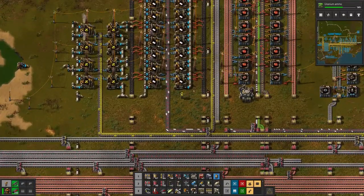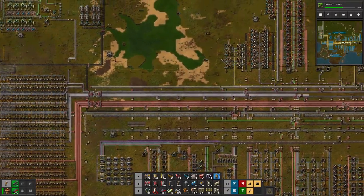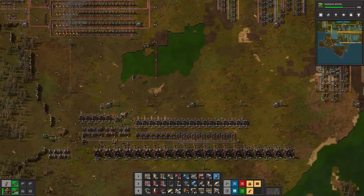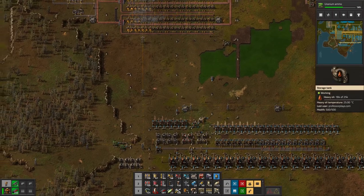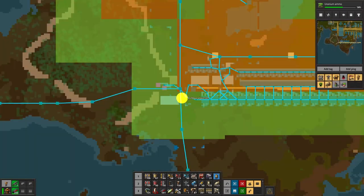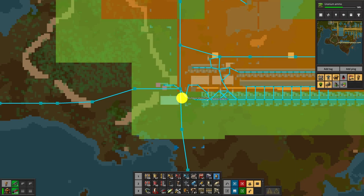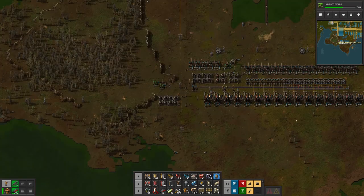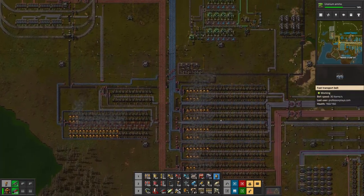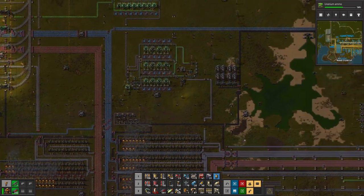Oh — plastic. What's going on with plastic? Petroleum gas — that's not good. Why is petroleum gas so weak? You are not in there — crude oil. I have to have crude oil. Add tag — 'Need crude oil'. I put that on the map so I'll remember. You just go to 'add tag' and you put that on the map. Then when you go to the map view, it shows up wherever you put it, whatever message you typed in. It's a good way to remember something.